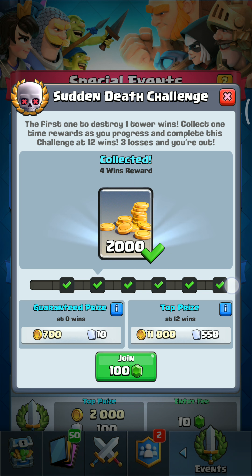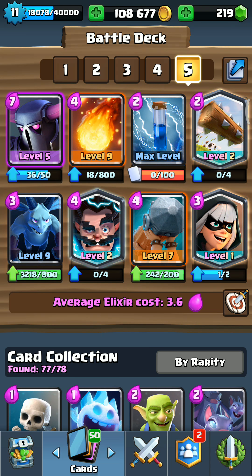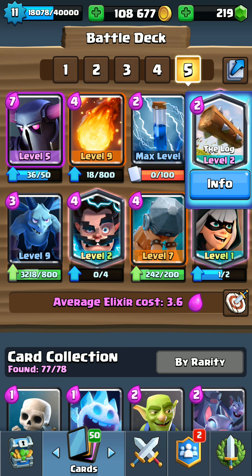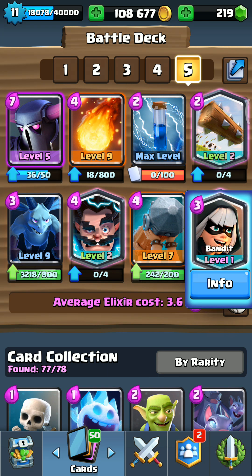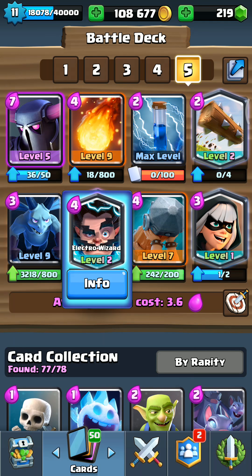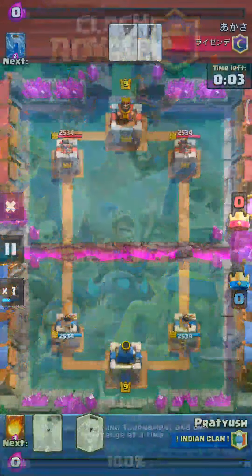The re-entry costs you 100 gems and you can get a total of 72,000 gold by winning the challenge. Now let's come to the deck: Pekka for shutting down big pushes. Fireball for putting down the swarms and for winning the game when the opponent tower has low hit points. Zap for retargeting, taking care of goblin gang, skeleton army, etc. Log for goblin barrel pushbacks. Battle Ram is your win condition. Bandit can be used defensively or offensively. Minions for graveyard or air units. Electro Wizard is a must-have with varied uses.